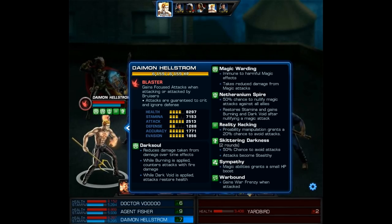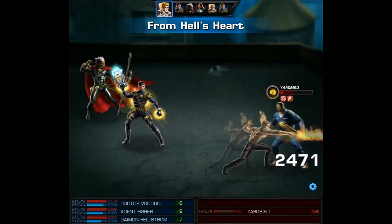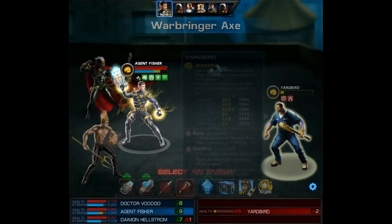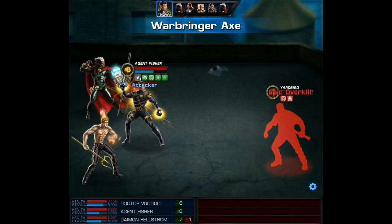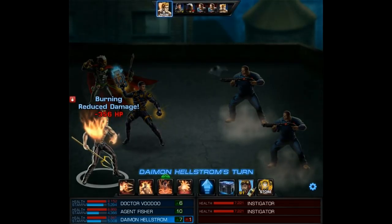Check out Daemon — he still has his skittering darkness, but magic warding has kept dark void off of him. So even though I think it's counterproductive, you could use these two together. You would still have Daemon Hellstrom for his skittering darkness and his level 9 heal, so that would be a pretty good support character if you didn't like dots on him. But for myself, I'll probably never use these two together again — this was a one time thing.